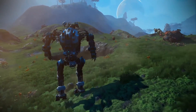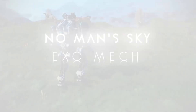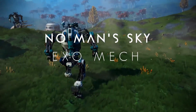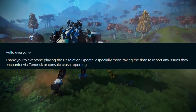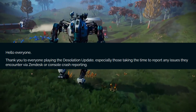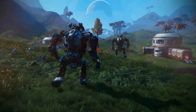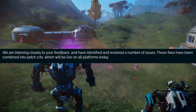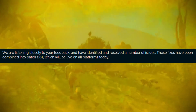Over on the No Man's Sky website, they go through everything. I'm just going to go over some highlights. If you want to see everything, I'll leave a link down below in the description. There is a ton of upgrades and fixes in here. They say: thank you to everyone playing the Desolation update, especially those taking the time to report issues via the Zendesk or console crash reporting. They were listening closely to feedback and resolved a number of issues, combined into patch 2.61, which is live on all platforms today.